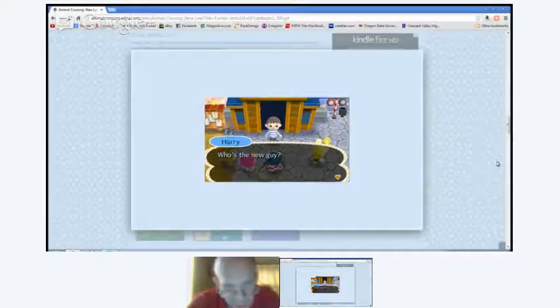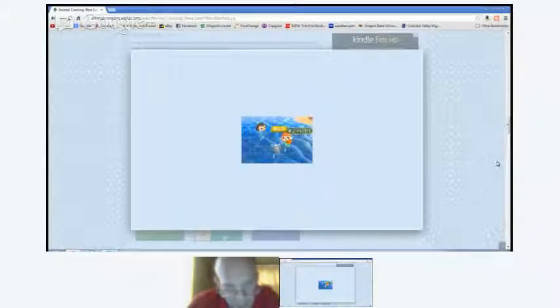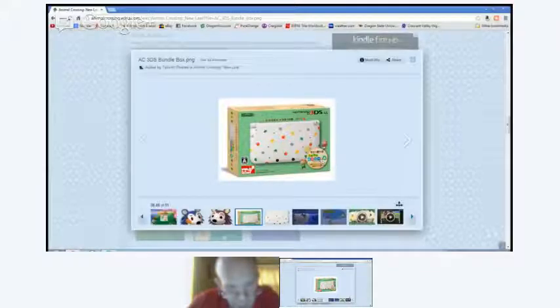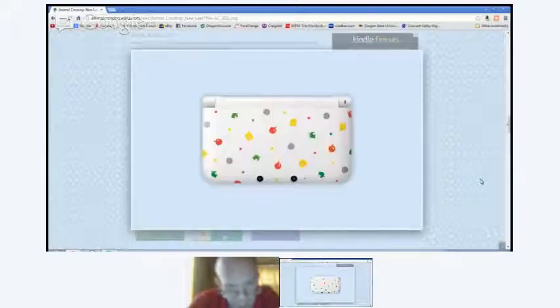You can actually catch stuff from underwater when you go swimming, like starfish. Here's a picnic table — I guess that's one of the community projects. Here's what the 3DS XL looks like — it's got an apple and the Tom Nook logo on there. Here's what it looks like up close. This is a guy on the island at night. Here's what it looks like when you open the game on the top screen of the main 3DS menu.